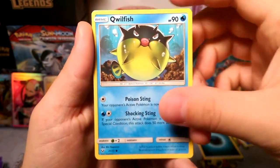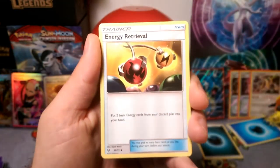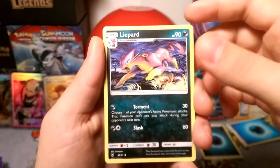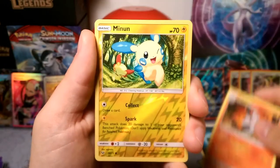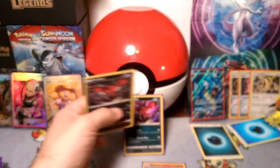An Ivysaur. Look at that — a Shroomish. Litten. Energy Retrieval. A Leopard. Volcarona. A Reverse Minun. And our rare in the pack is a Yveltal with Strafe.